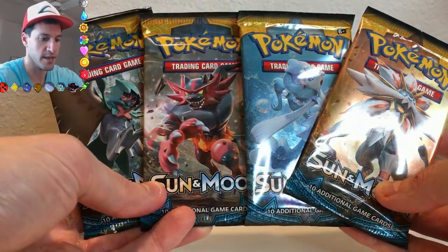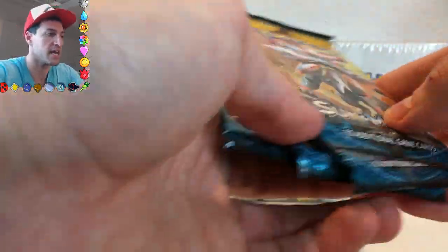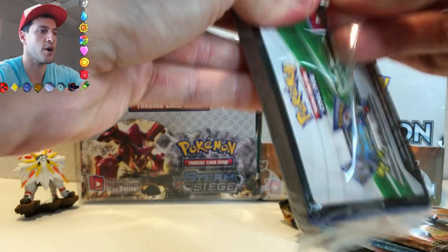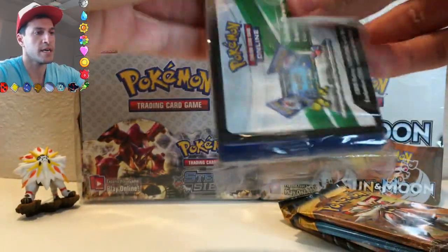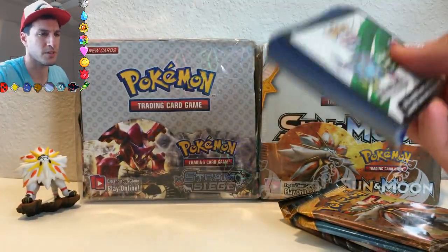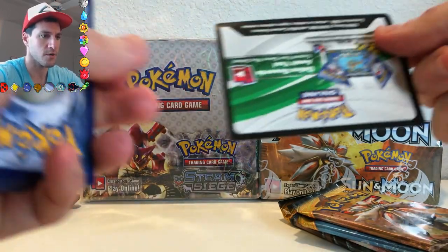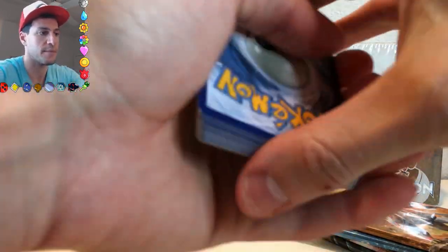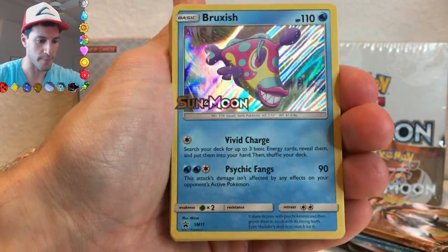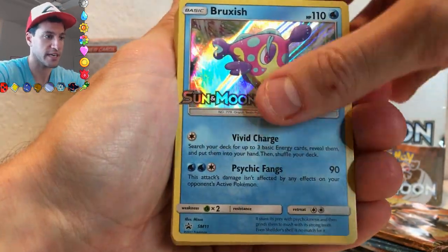Very cool that they include all of these artworks instead of repeat packs, just in case you get one of these boxes and you want to collect them. It does come with a code card — if you'd like it, leave a like and a comment and I'll give it to one person randomly, probably somebody that views and comments a lot on my videos. And the Bruxish card — that is very beautiful. I think the holos are very nice and shiny, and you know me, I like shiny.